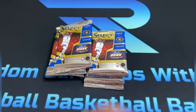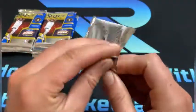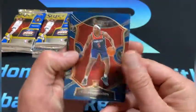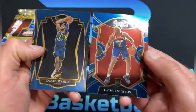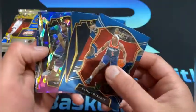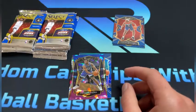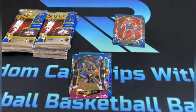With our mega box — the final one — looking for those super short prints, tigers, elephants, prisms, and signatures, or just some nice parallels maybe of Anthony Edwards or someone. Here we go: Cassius Winston to kick us off, Cassius Stanley — so two rookies right there. And there's a cracked ice right off the bat. Let me see if I can find the other one real quick for a comparison.